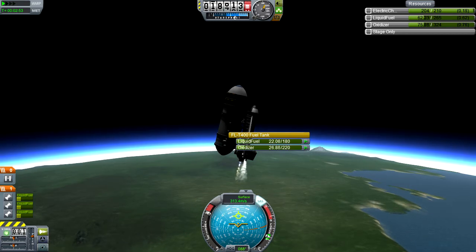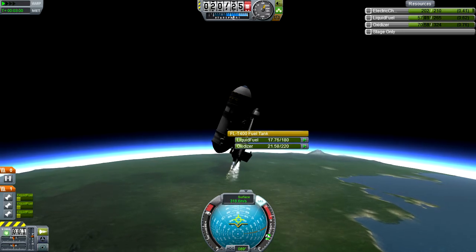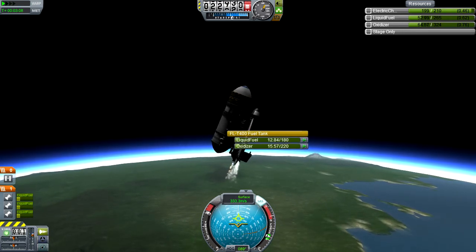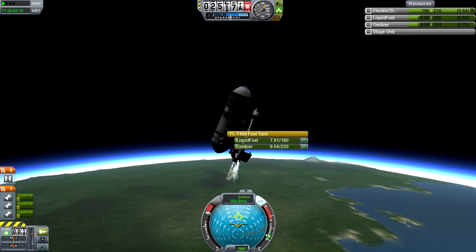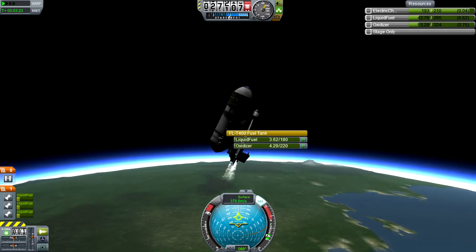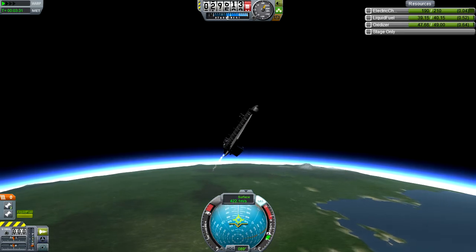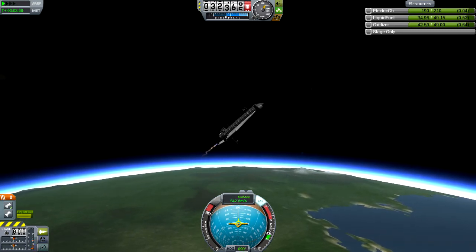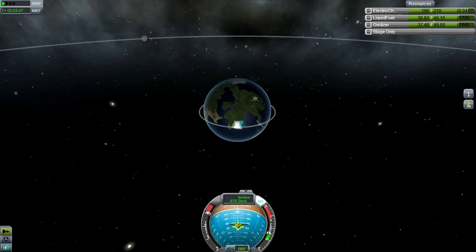When the main tank runs out of fuel, stage and hit one to deactivate the secondary engines, because we need to not be using those — they're very fuel inefficient. We pitch over to prograde once that happens, not right now. Right now we're still trying to maintain this angle. Then we have to get our apoapsis to 71 kilometers and circularize. I'm going to deactivate those main engines slightly before we ditch the tank. And there we go — we ditched the tank.